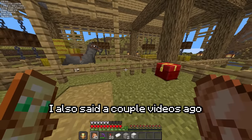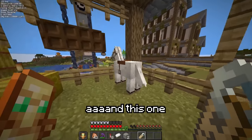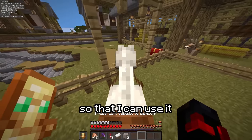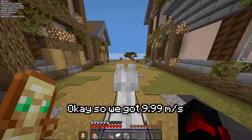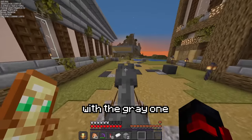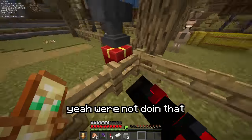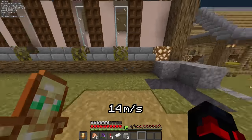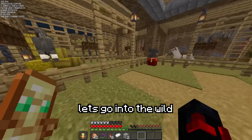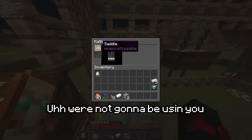I said a couple of videos ago that I would name these horses, so this one will be named Cthuria, this one Alonzo, and this one Vexen. Let's see which one is the fastest so I can use it in my build. We got 9.99 meters a second with the white one and 8.1 meters a second with the gray one — both are kind of bad. The donkey's like seven, so we're not doing that. The fastest possible horse speed in the game is like 14 meters a second, so I'm sure we can find a better one if we just go looking.